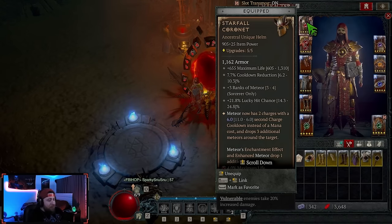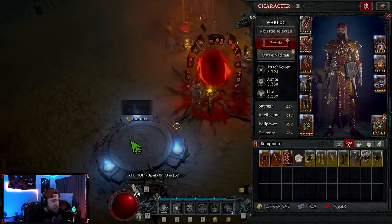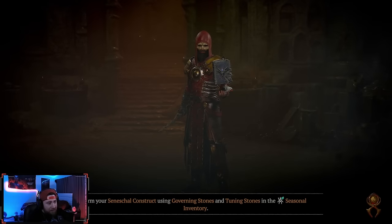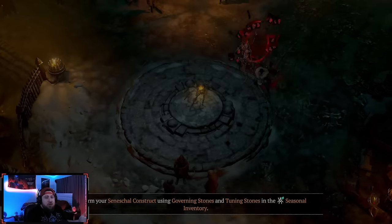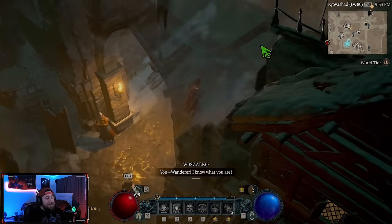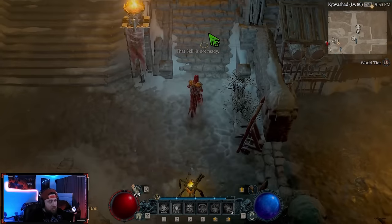We finally got our Starfall Coronet, which is the main item for the build, from Beast in the Ice. We'll talk about that later. I'm going to bring you this build, go over a few things, show you all the gear pieces you need, the skills, and the paragon board up to level 80, including the runes on our pet — though those won't affect the build too much.